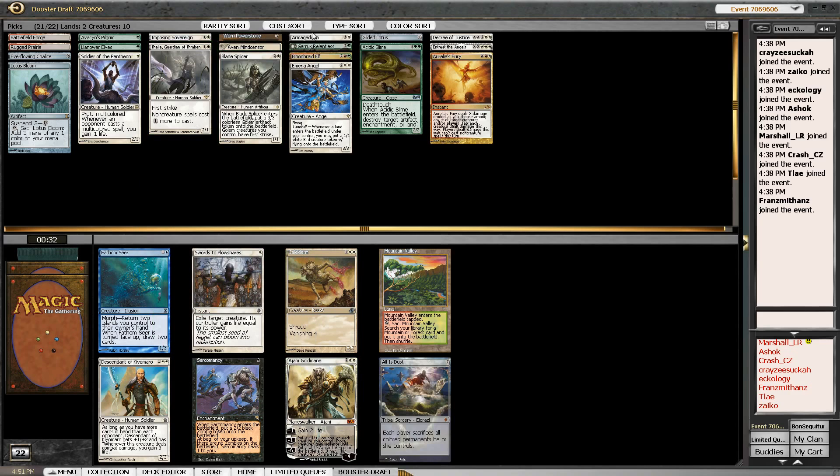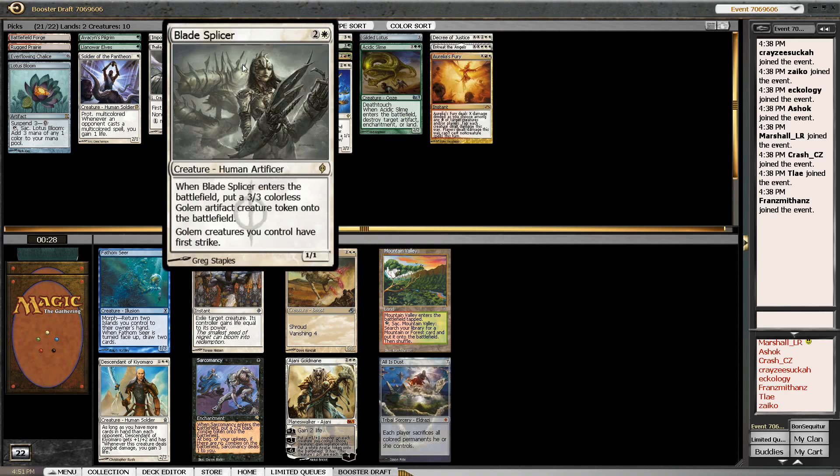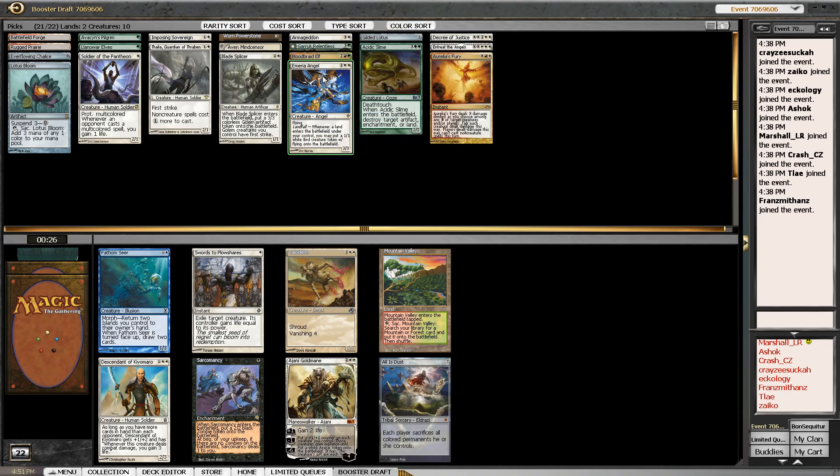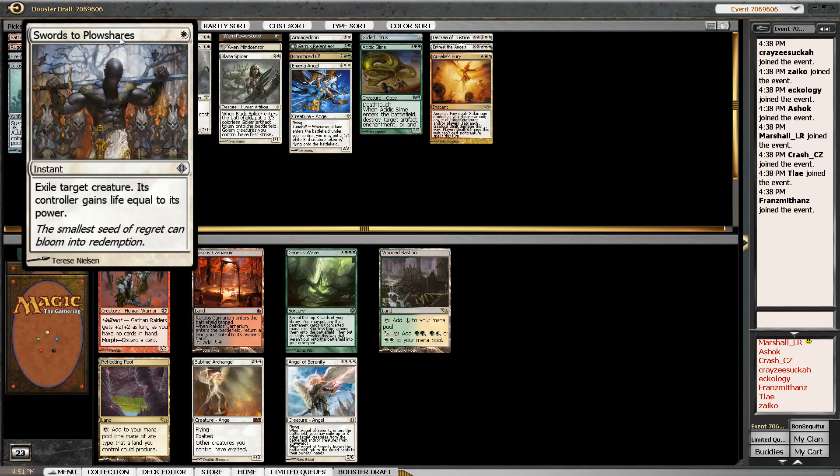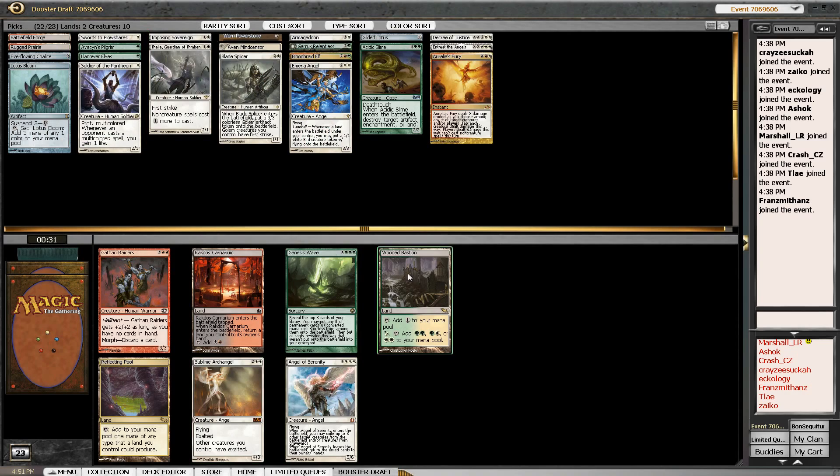Sword — supply shares — Johnny, Goldmane again decent because we can be somewhat token-y here. We've got Garruk, Blade Splicer, and Mirran Angel. But I'm going to take Swords to Plowshares — I talked about it earlier and this is exactly why.